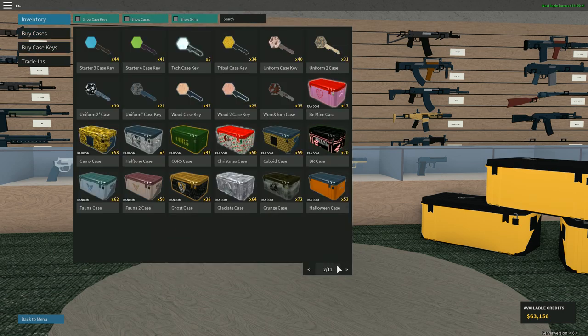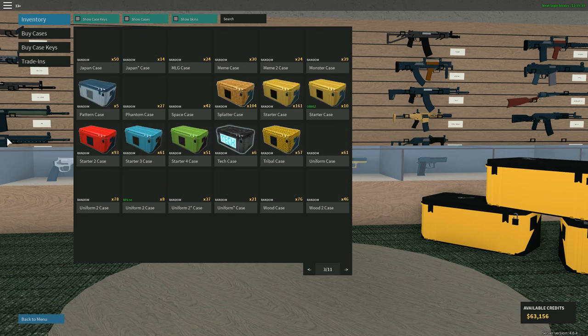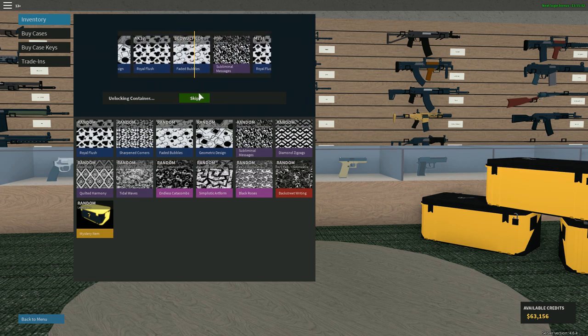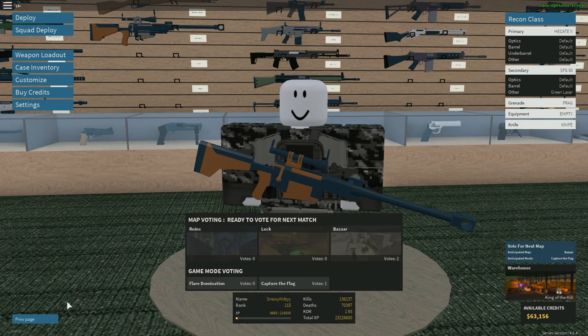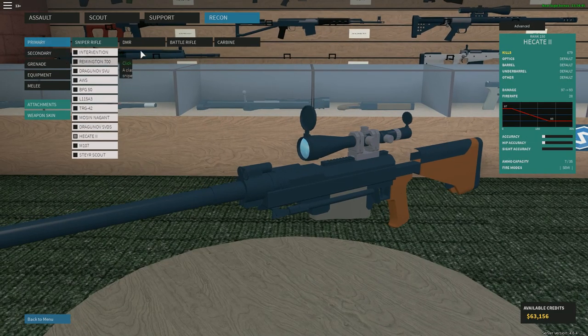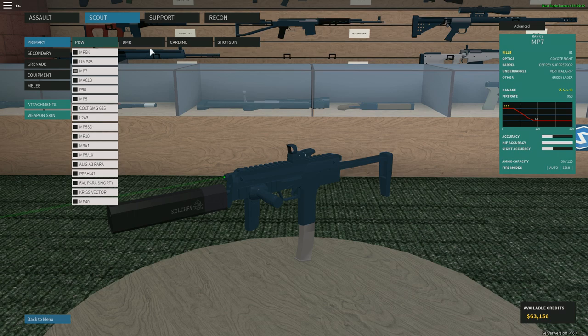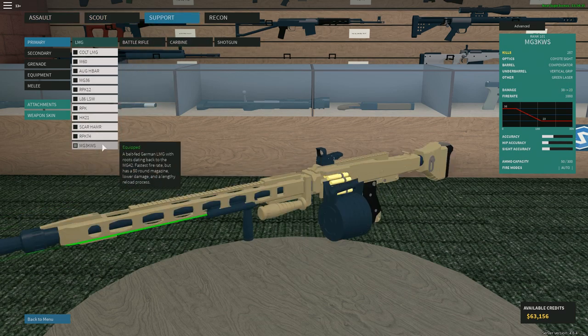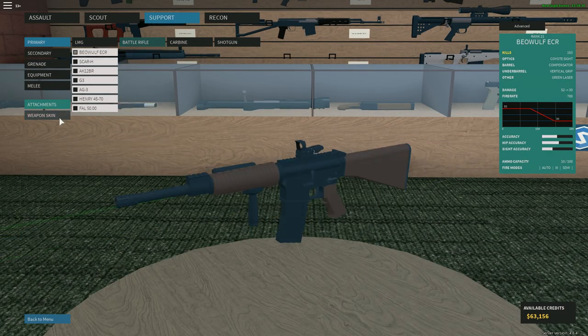Let's go get a skin. Why is this so laggy? Look, I can't even — why is this so laggy? Let's open a case. We have 72 grunge cases. We got an ECR, bro. I heard that cases were really laggy, they kind of got to fix that. But what gun did we just get again? Oh yeah, the ECR. Where the heck is the ECR? Is it a battle rifle? Oh yes it is!